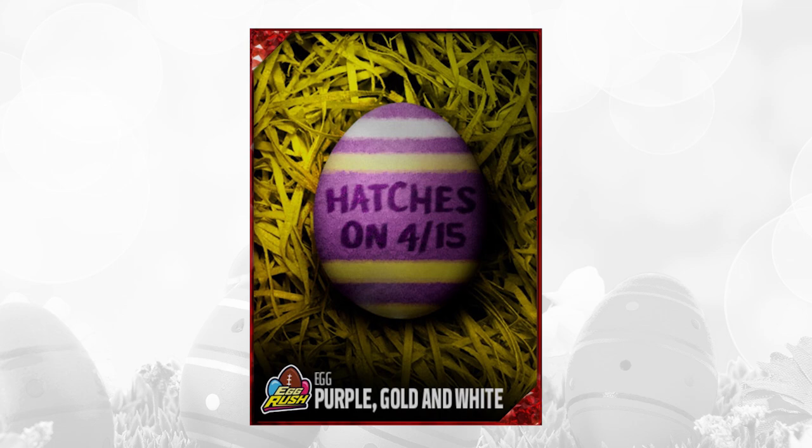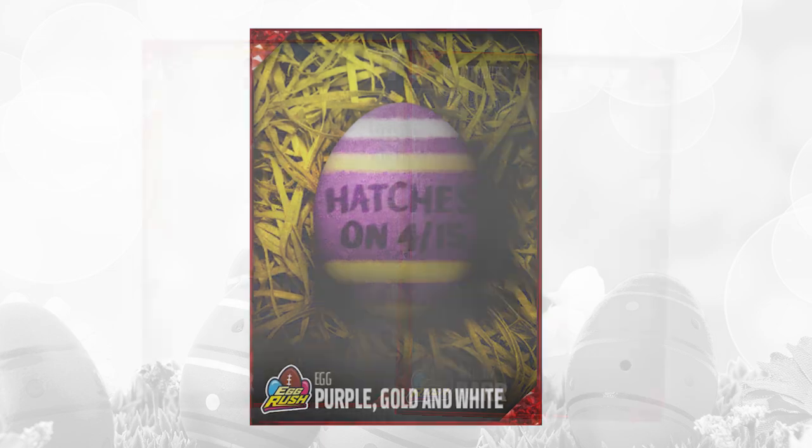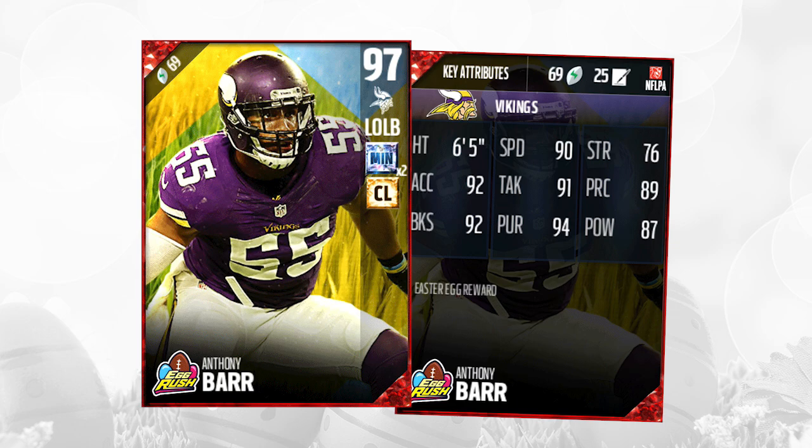This next one, we finally got to the Elites — the purple, gold, and white one. I thought it might be a Vikings Legend like Fran Tarkington, but it ended up being Anthony Barr, and this may actually be better. This is a really, really nice user control card. If you like to user control your linebackers, this is one of the best ones you can have. He's 6'5", with 90 speed, 92 acceleration, 93 player recognition, good block shedding, 87 hit power, and 94 pursuit. Overall, this is definitely one of the better user control linebackers currently in the game.